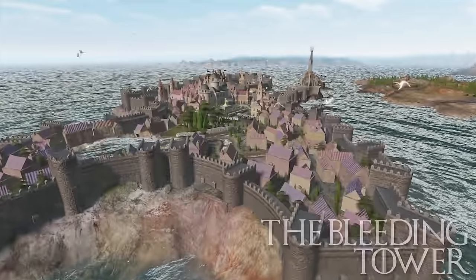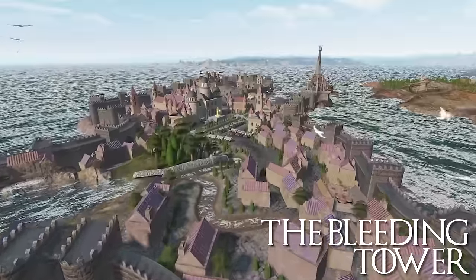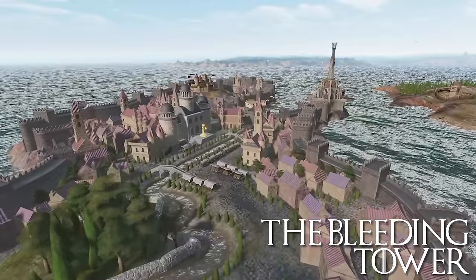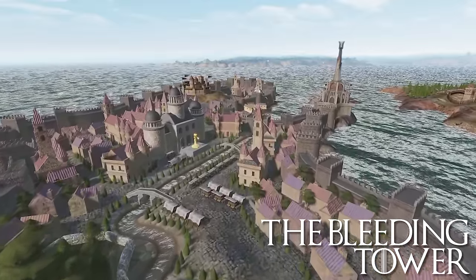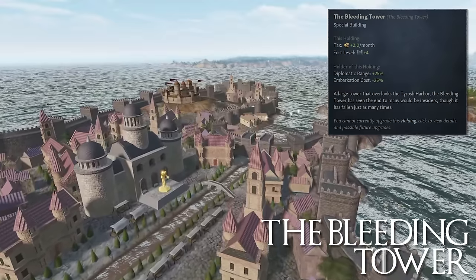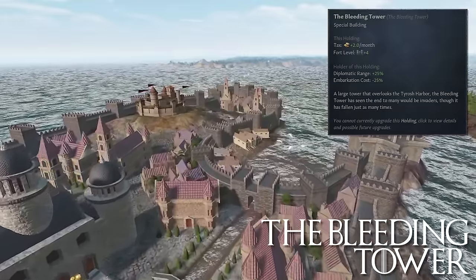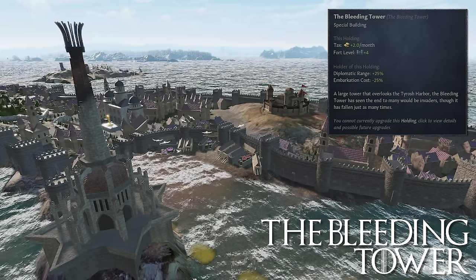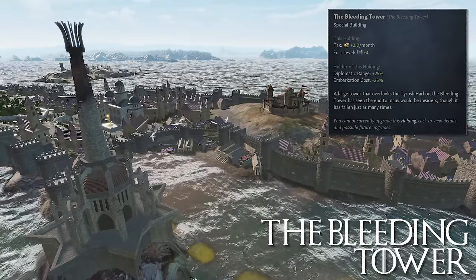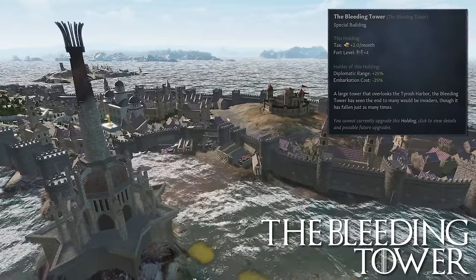The Bleeding Tower: whilst the sculpting of Tyrosh is magnificent, there is only one truly special building here — a large tower that overlooks the Tyrosh harbour. The Bleeding Tower has seen the end of many would-be invaders, though it too has fallen just as many times. This building provides the holding with plus 2 tax per month and plus 4 fort level, and the holder receives plus 25% diplomatic range and negative 25% embarkation cost. This is a dream building for a trade republic. Very high B tier, if not low A.